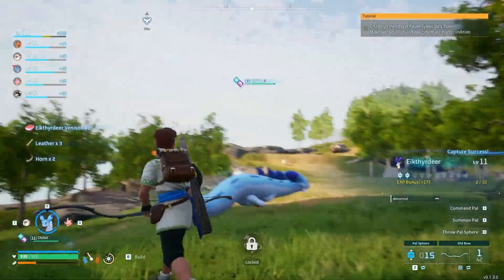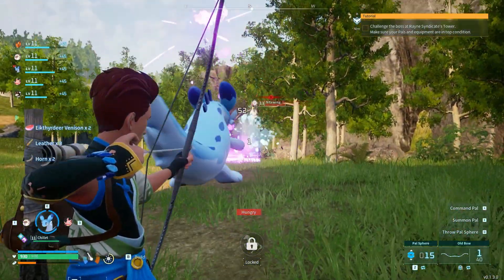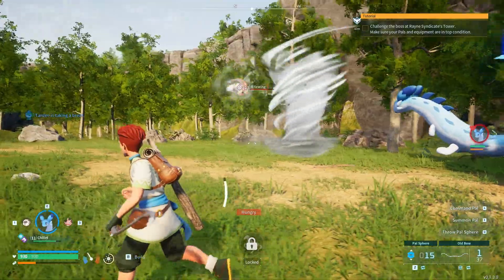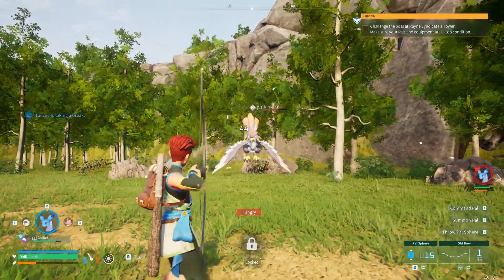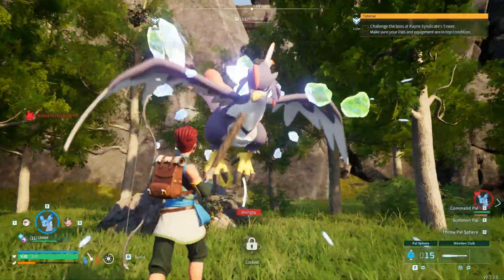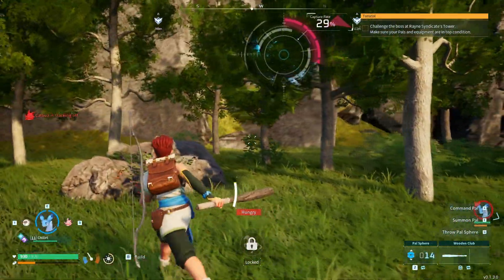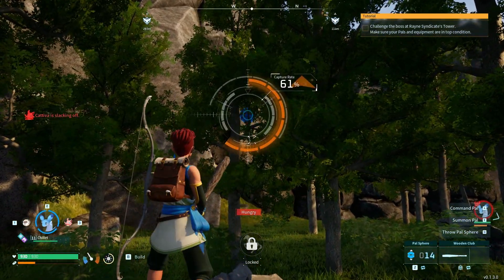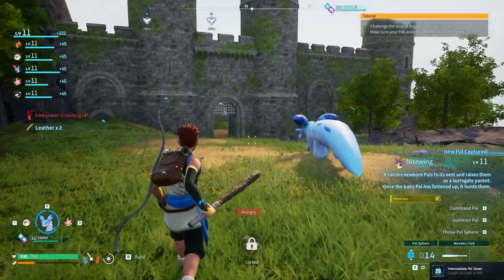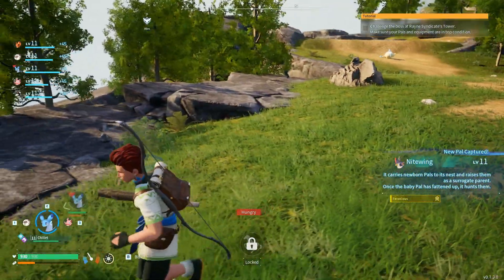Let's grab this Nightwing — I don't know what it does other than blow wind. I make friggin' tornadoes, what the hell! Get wrecked! Come on, we got this — yes! So it carries newborn pals to its nest as a surrogate parent. Oh that's cute... wait, once the baby's found it hunts them? That's morbid — super morbid, bro.